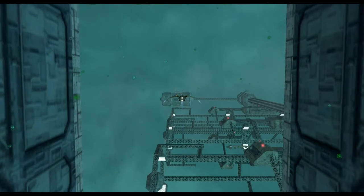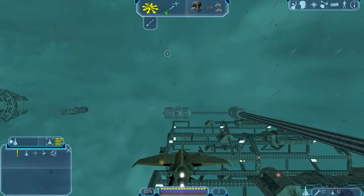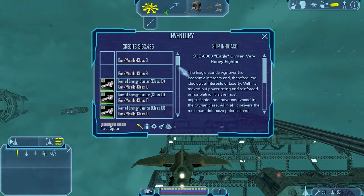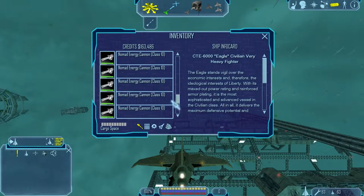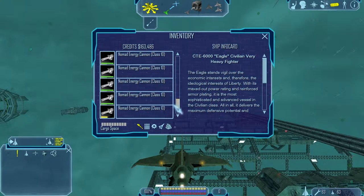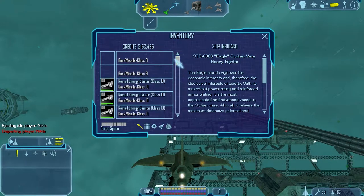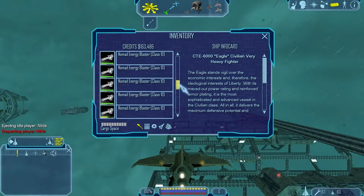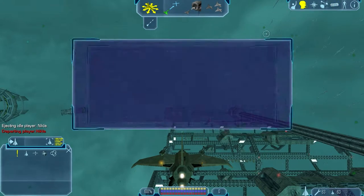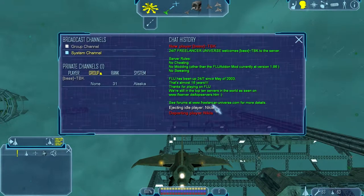So I'm out here in the Alaska system, and this is my mule ship - my storage ship as they would call it. This is a ship I've already stored about 20 or so blasters on it. I don't even have proper secondary guns up here. We can check to make sure there's nobody potentially in the system who could be a hassle. No, we're all alone.